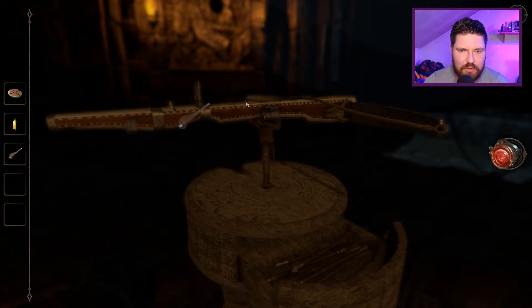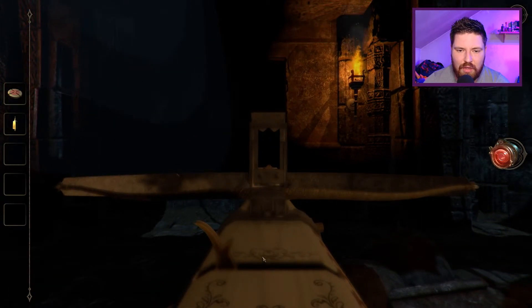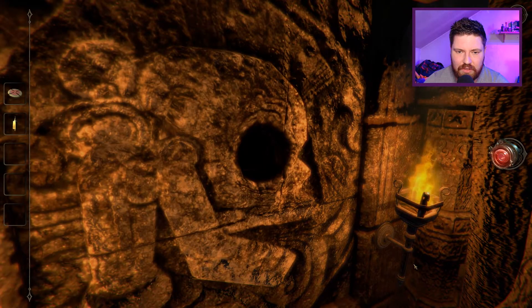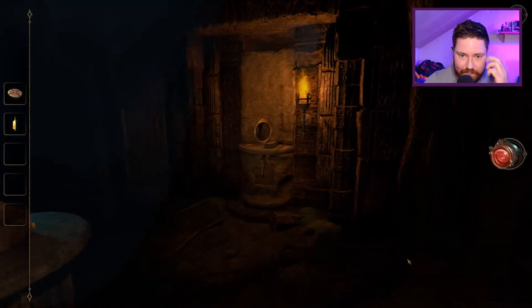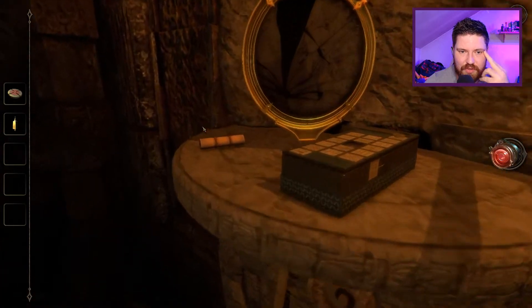A crossbow bow — plonk that in there. I can draw it back now. Where can I fire it? Do I have to fire it in the hole — is that why that's there and I can't click on it? Yes! Bullseye! There's a mechanism there — a mirror and a note.